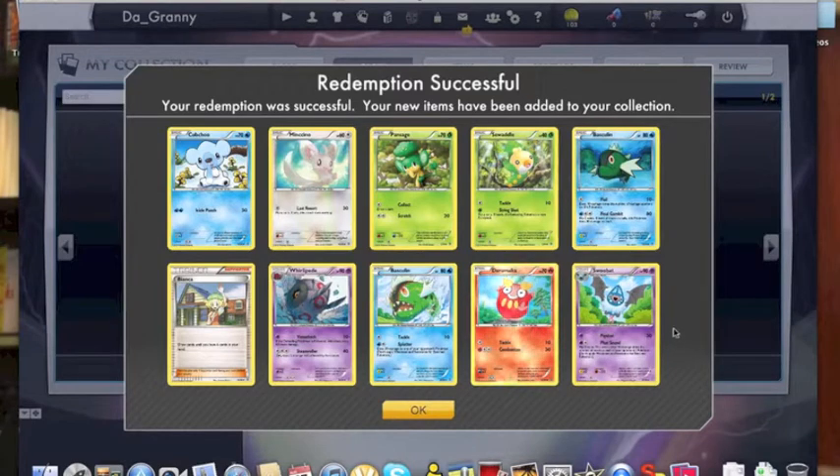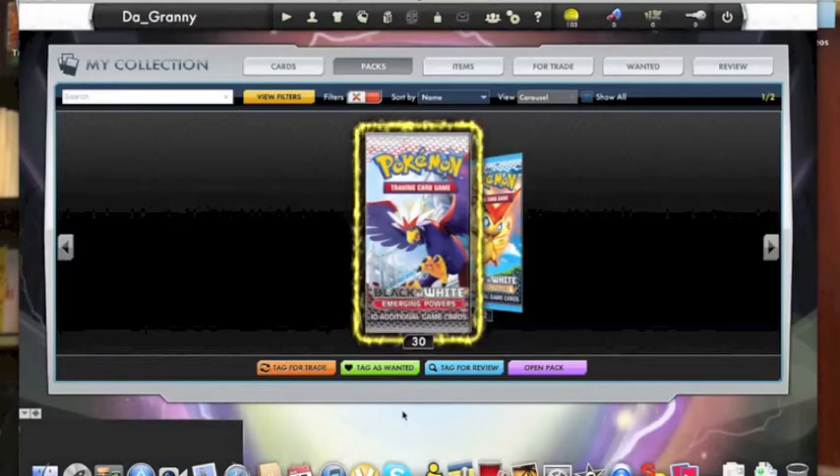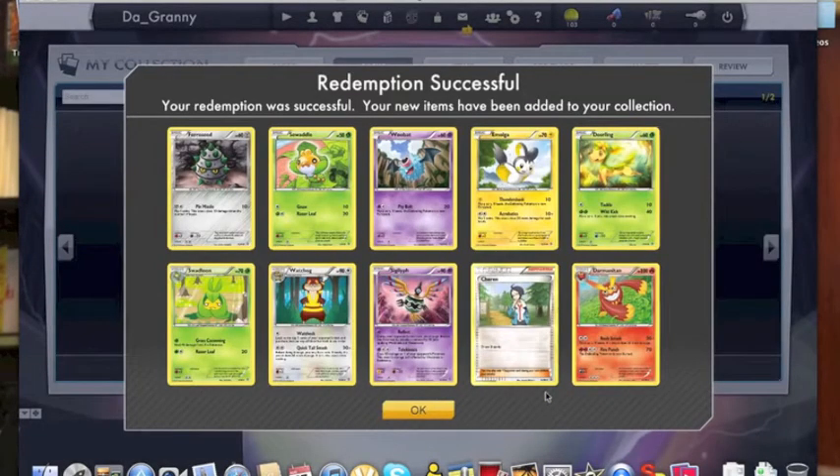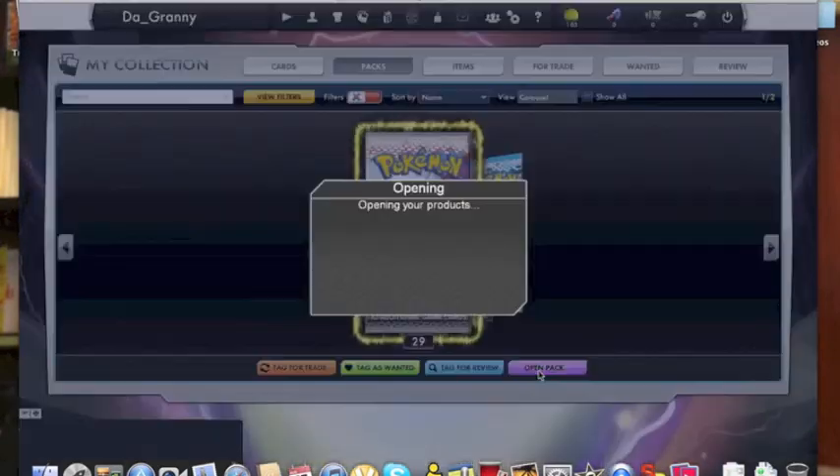I'm just going to highlight the good cards that I like from each pack and not comment on every single one. I am having to voice over this — my recording is really bad right now. I can record the screen but it's rough. I did get a Shaymin reverse and a Sigalith. I was noting that it's not the good Sigalith I want from Dragon's Exalted, but it's still a Sigalith.